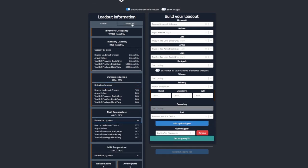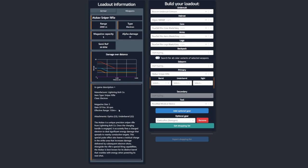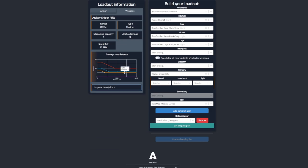Moving on to the weapons tab — here you will see advanced information about the weapons you have currently equipped, including range, type, alpha damage, and magazine capacity. You can also read the in-game description of the weapon, however the values listed in it can sometimes be different from the actual range of the weapon. There is also a damage over distance graph which shows how much damage you're losing depending on how far you're shooting.